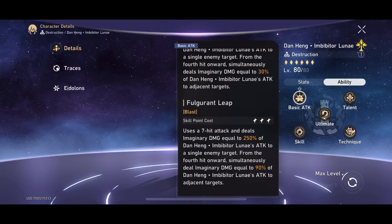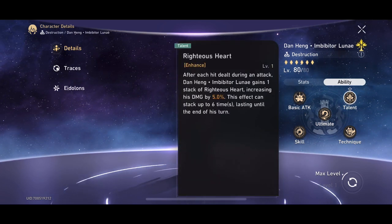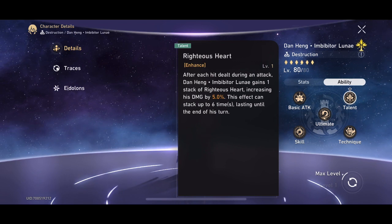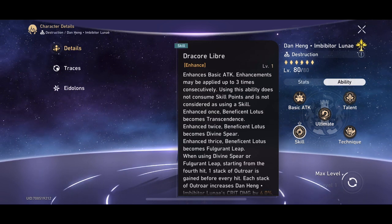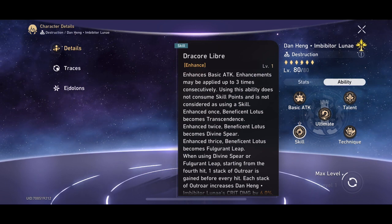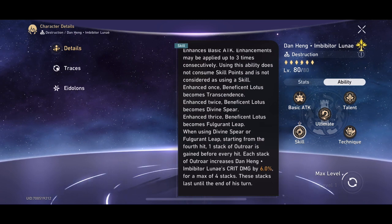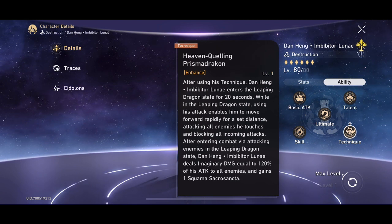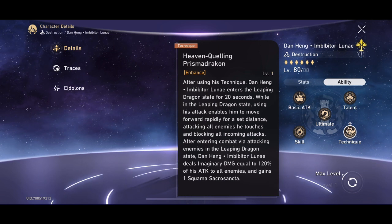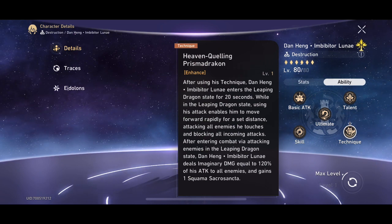There are a couple of things to understand before you just go out and consume all your skill points. He has a special ability where pseudo-replacement skill points can be generated — if you hit someone with your technique or use your ultimate, these replace skill points and keep the uptime of his basic attack quite high. His ultimate essentially refunds two points back, allowing you to consistently only consume one skill point for the three-point state, which is quite important.